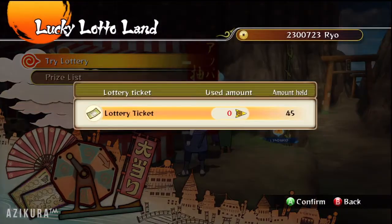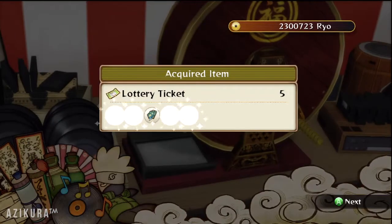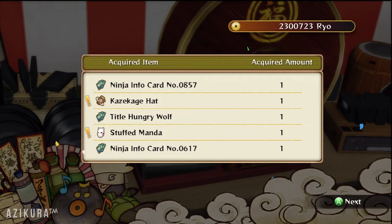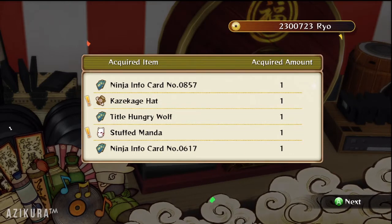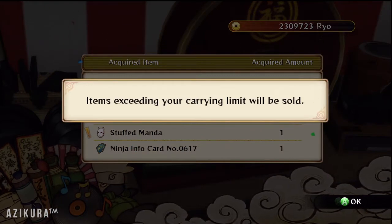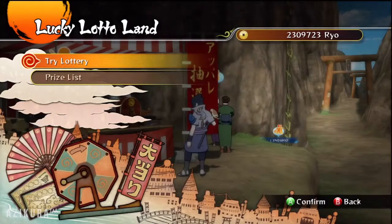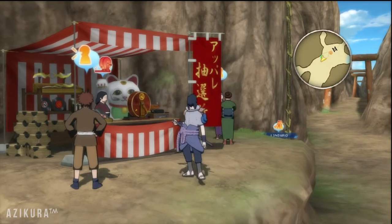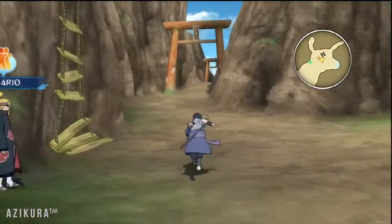One more — let's get rid of that five and round it up to the tens. What's that? Stuffed Manda! Sweet. That's more than likely a customized item for Orochimaru or Sasuke — sort of like the snake Orochimaru has on his arm, like what Manda is, but maybe a bit bigger or something.